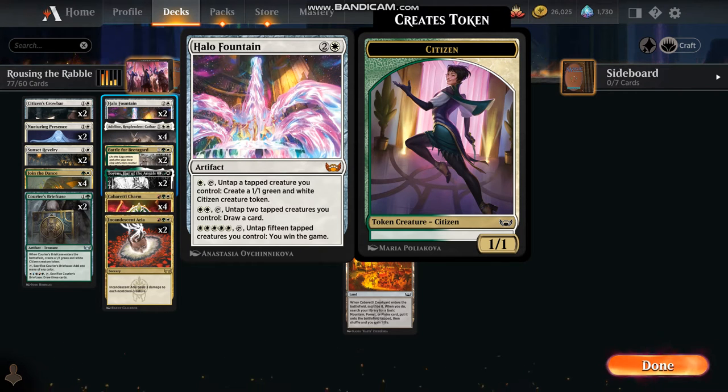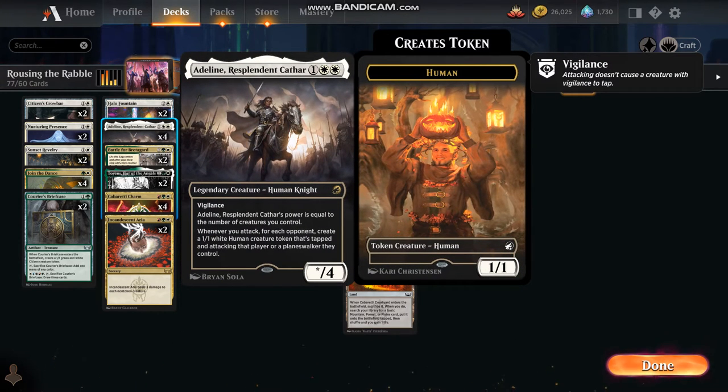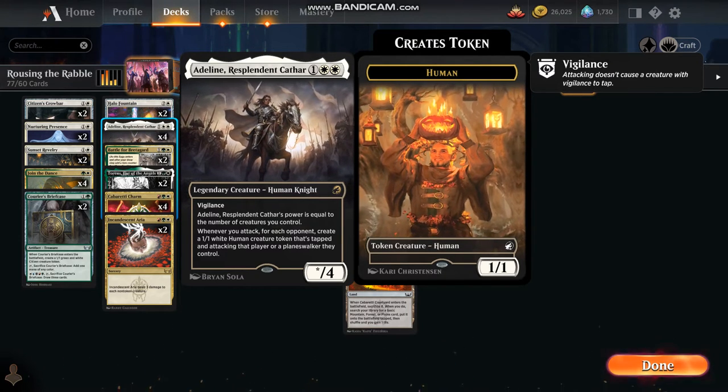The three-mana cards. Halo Fountain is a pretty interesting card. For one white mana, untap a tapped creature and create a 1/1 green and white citizen creature token. For two white mana, untap two tapped creatures, and you can draw a card. For five white mana, untap fifteen tapped creatures you control and win the game. Adeline, Resplendent Cathar: obviously we're creating tokens as we attack with this creature, and its power is equal to the number of creatures we control.